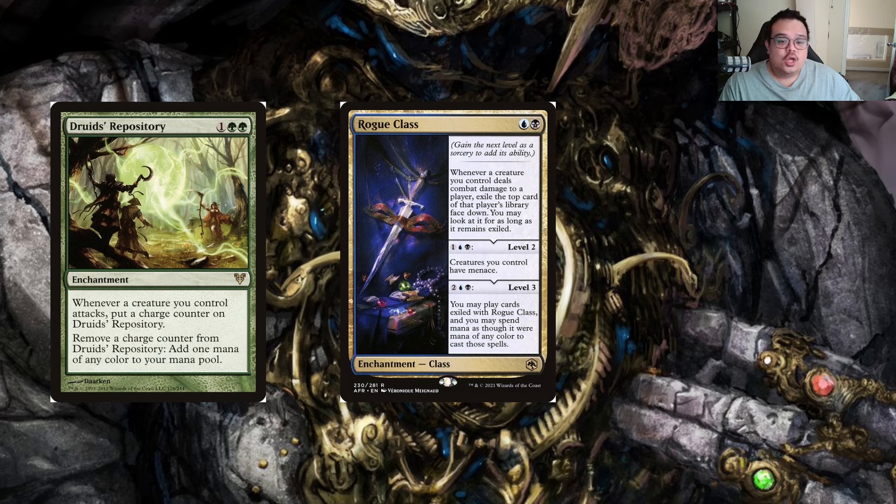Rogue Class is a Dimir enchantment — I love the class enchantments. This one says whenever a creature you control deals combat damage to a player, exile the top card of that player's library face down; you may look at it for as long as it remains exiled. You can level it up for three mana, then four mana to be able to play those cards. I kind of just like it for the ability to take cards out of people's decks so they don't have access to them. Unlike our commander, this one doesn't say 'one or more' — it says each creature. So if you swing with four or five creatures at one player, you can set them so far back they become null and void.